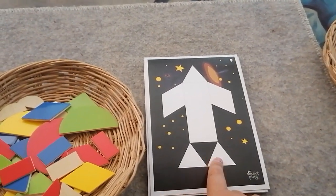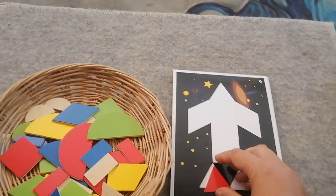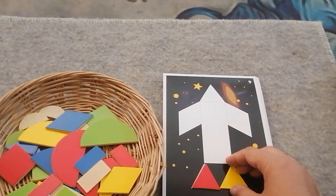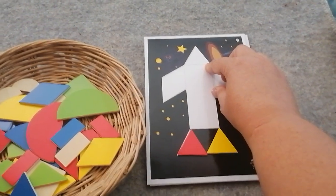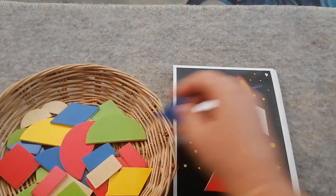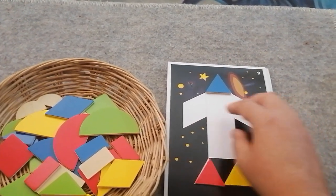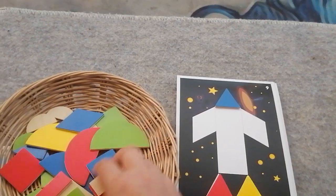I can see that I definitely need two triangles. They've given me a dotted line there, so I need a triangle there as well. They've also given me some help here, and I know that I definitely need two diamonds for the wings.